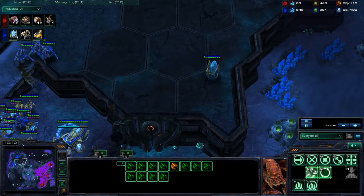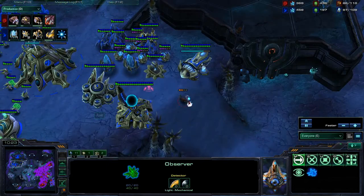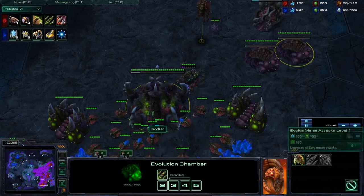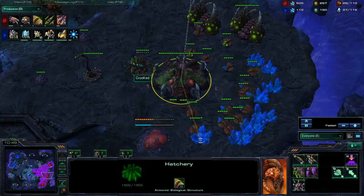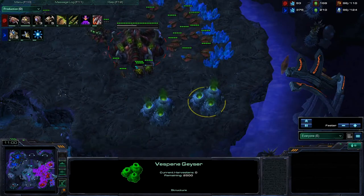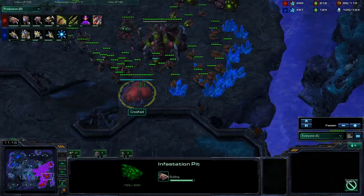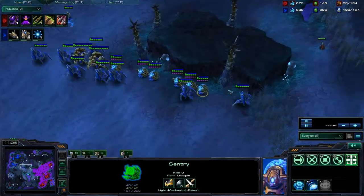Another Immortal coming out, and he does finally have this Observer, going to send that into his opponent's base. We do have a Lair now, and double Evolution Chamber going down here at the 10:30 mark. He is going to start double upgrades for his Roach and possibly Hydra, though Hydra is not too common in ZvP. He is still only harvesting from four gases and hasn't set up two more yet — so it is not likely we are going to see any sort of Mutalisk play. He does throw down an Infestation Pit, possibly just to go up to Hive tech.